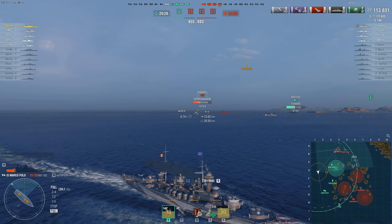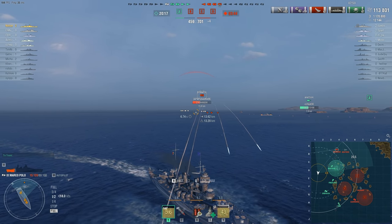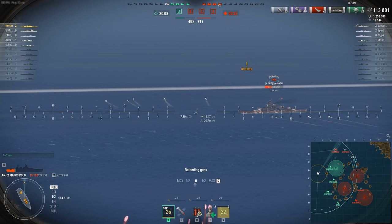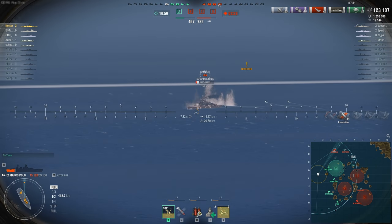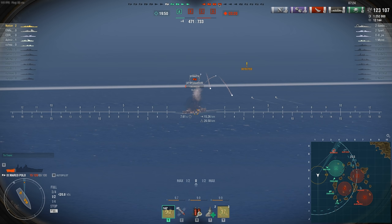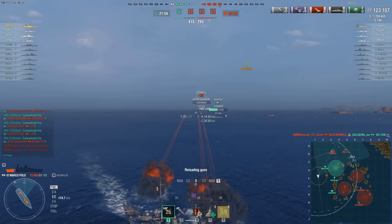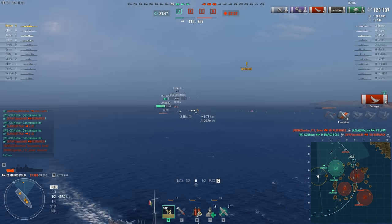The enemy did such a good job pushing into our base, and our team collectively did a poor job of stopping it, save for a couple of players. Still maintaining good angle — Marco Polo actually has pretty good gun angles, so it doesn't feel vulnerable when returning fire. We have Deadeye active, so after dropping off detection we get a really accurate shot to follow up on the Bismarck. He takes a torpedo which appears to be flooding him out. He puts out the flood, but our guns are reloaded and there's no way he avoids this. See you later, enemy Bismarck.